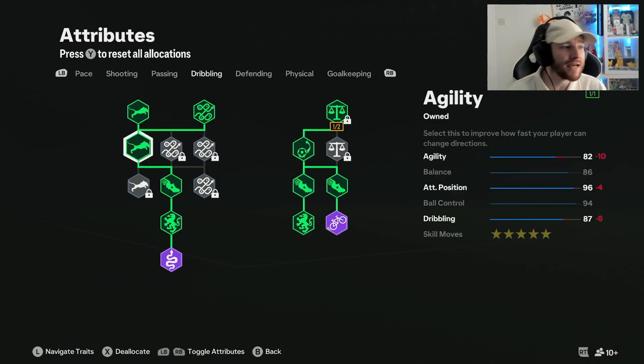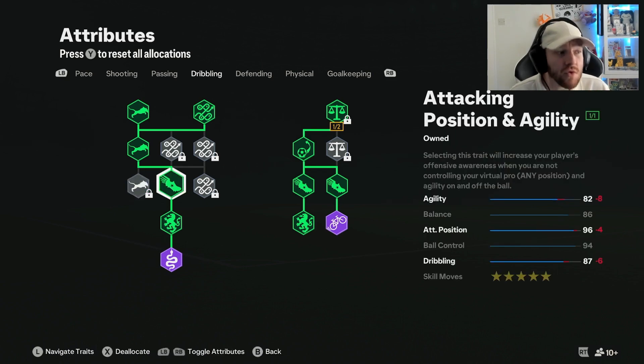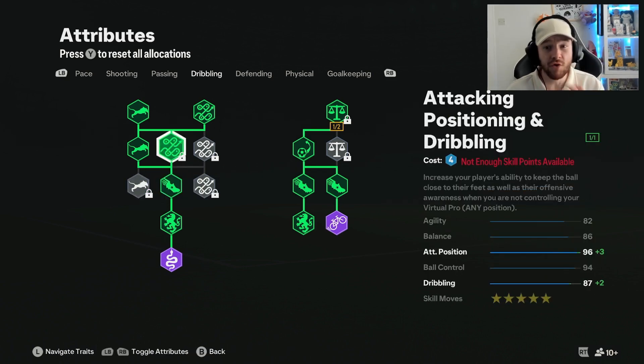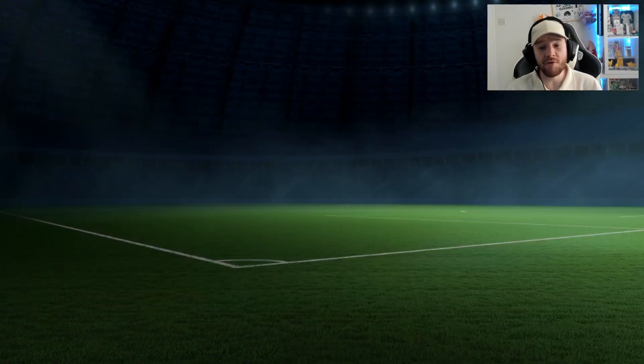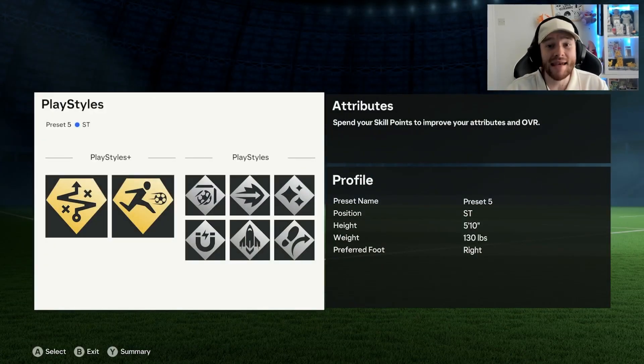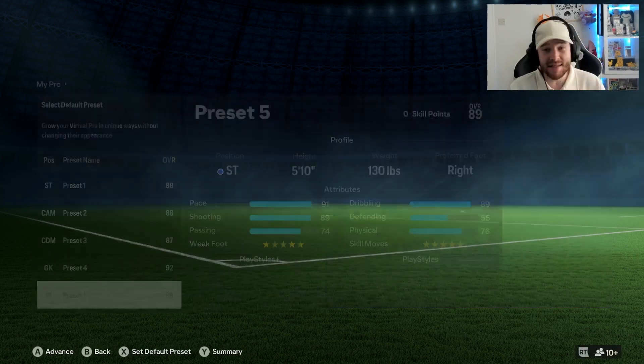We've grabbed the agility here, and when we get more skill points we're probably going to add even more to agility in the dribbling — maybe finish off the dribbling with the rest of the skill points we do get. And that is everything on this build to make you feel like Lionel Messi in-game. It's absolutely insane.